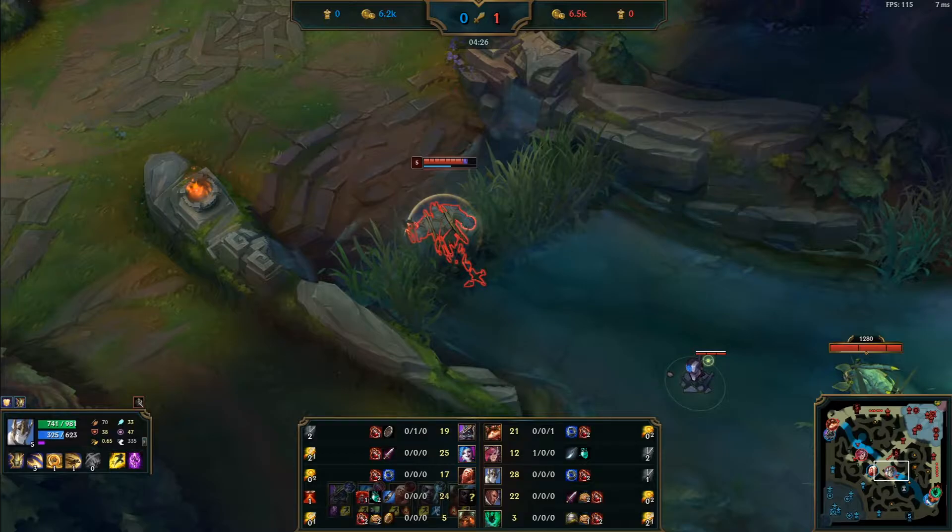You shoved in a cannon wave — you have way more time. Ward deeper, like the raptor ward I talked about earlier. Normally getting the scuttle is a good idea as well, but your bot lane is shoved in, so if Echo shows up at scuttle, the enemy team will have faster backup. So going for scuttle is not recommended in this case.